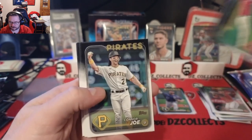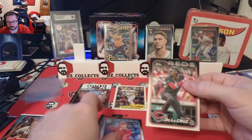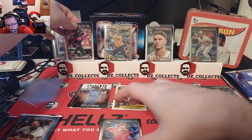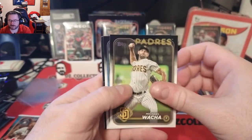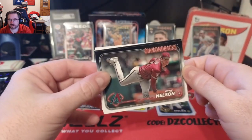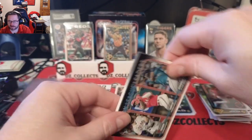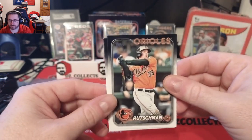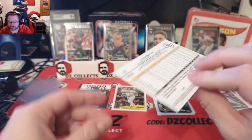Andres Gimenez, Connor Joe, there's our Elly De La Cruz rookie — it's just a base but we'll put it on the stand for now, hopefully these get replaced by numbered cards. Taylor Ward, Michael Wacha, South Fralick rookie — it's a good one. Ryan Nelson. American League leaders — Tucker, Garcia, and Julio. Angels, Adley Rutschman second year card. Chris Bryant and Hyeon Kim.